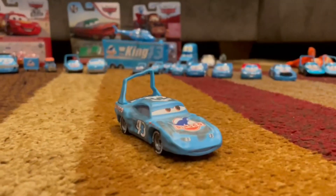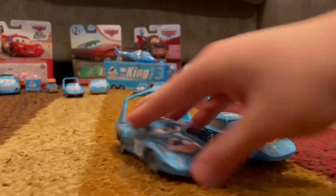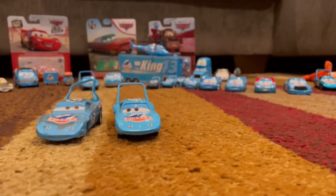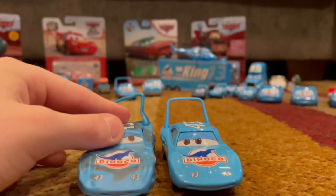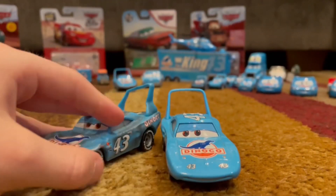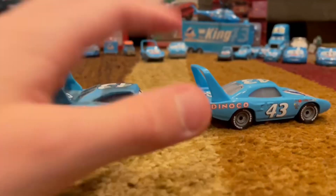Now that we've got it out of the box, we can compare it to the normal one. This is a normal twin from the king. You can see that it looks very different — the front is very dense and the eyes look very weird.